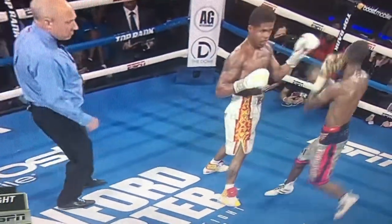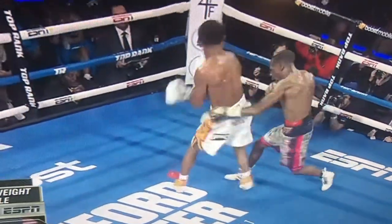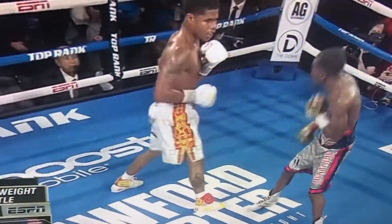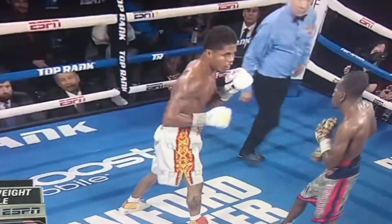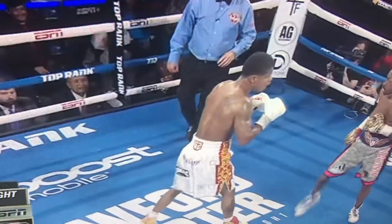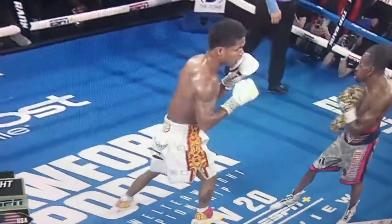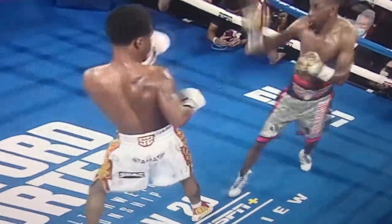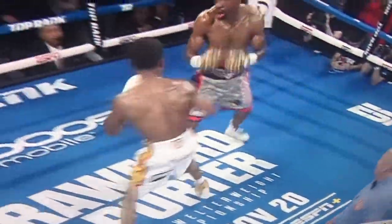You've got to understand that that right hook is Shakur Stevenson's power shot. He's a right-handed fighter, but he fights in the southpaw stance. What an advantage that is — to be able to generate that power as a natural righty, but a gifted and sublimely skilled southpaw. What an advantage that is.